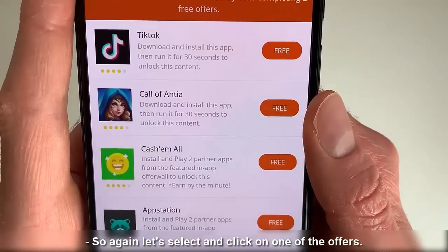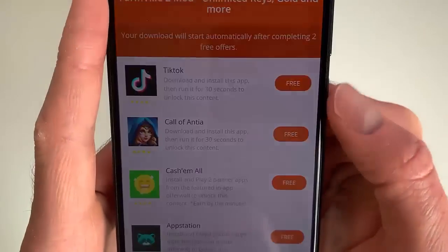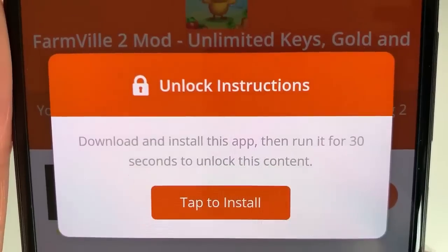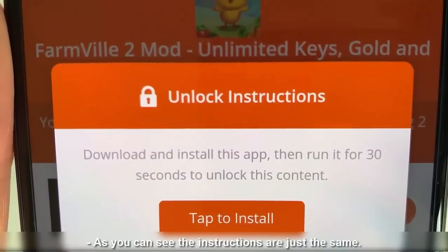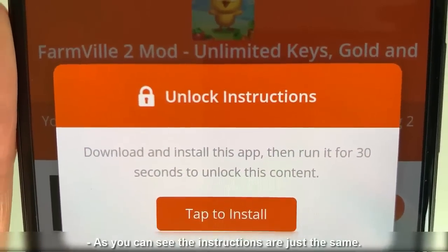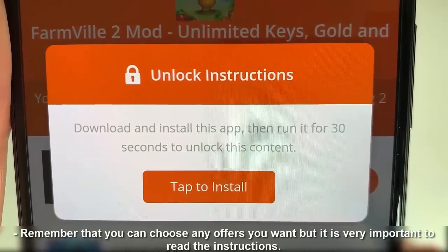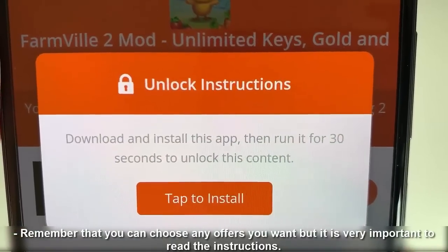Now it's time to complete the second one. So again let's select and click on one of the offers and now let's read the instructions. As you can see the instructions are just the same. Remember that you can choose any offers you want but it is very important to read the instructions.